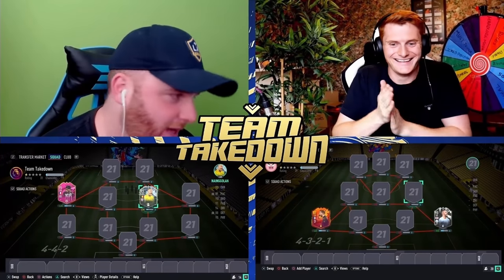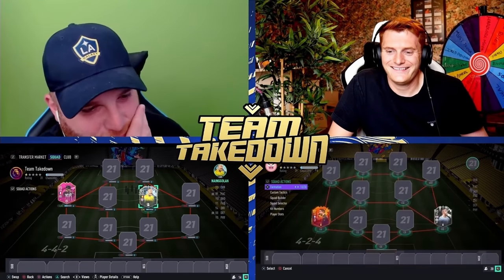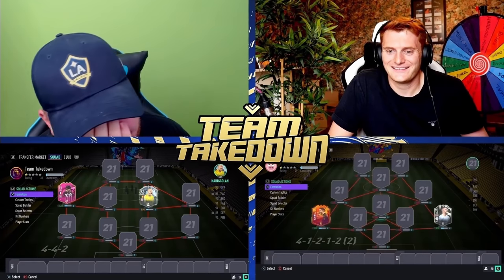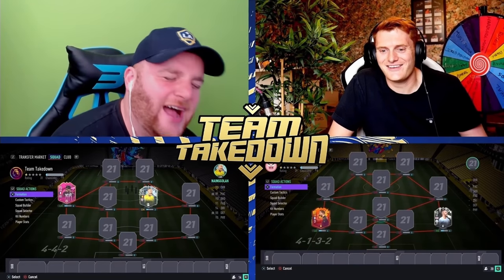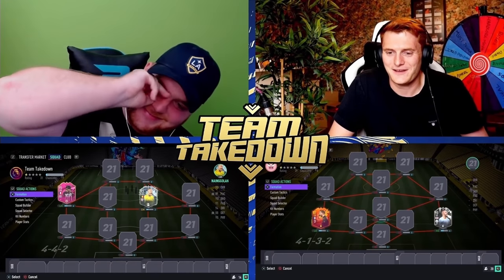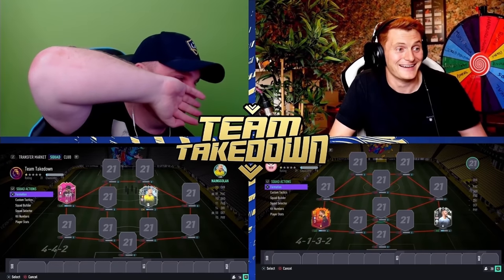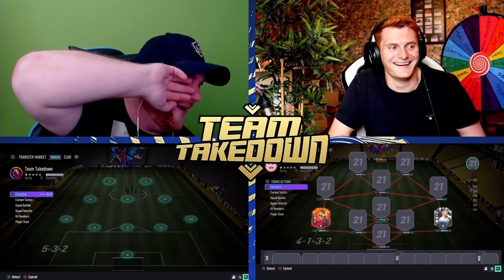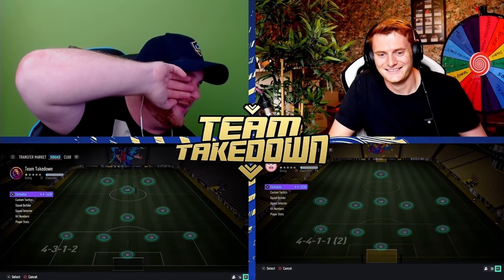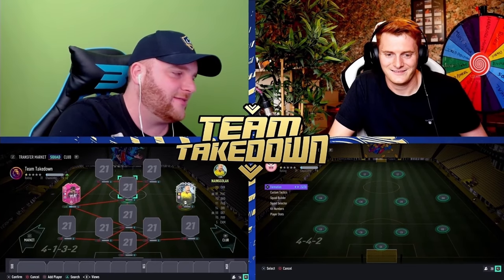Do you want to give me my formation first, or jump to try and get yours? I want to give you your formation. And since you are a big big fan - we both know you're a massive fan of the four-one-three-two, you can have that. With no icons! What have I done? It all comes back - karma's real, karma exists.